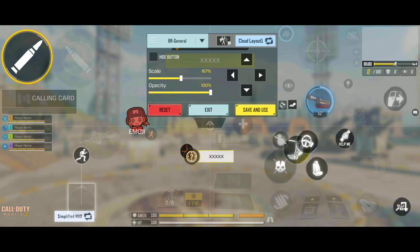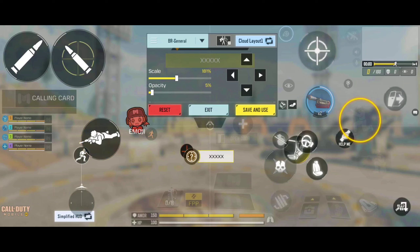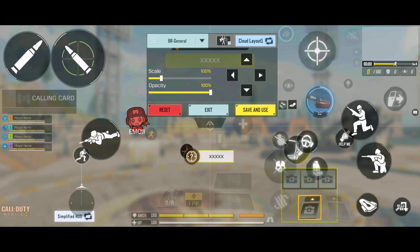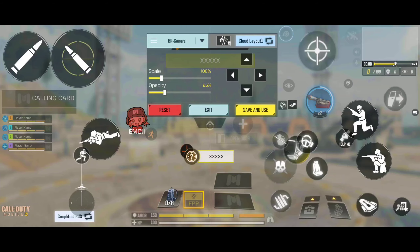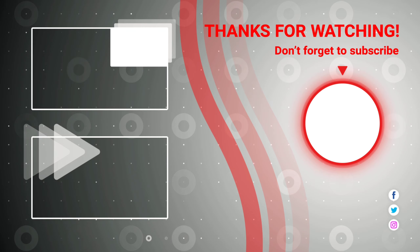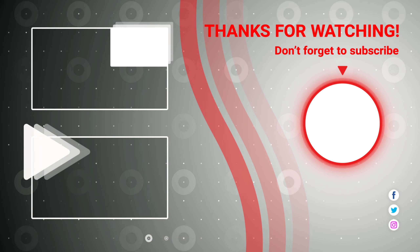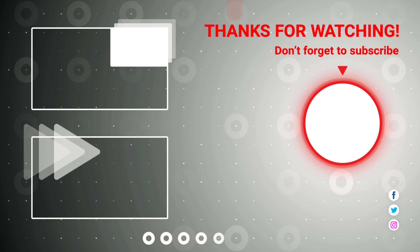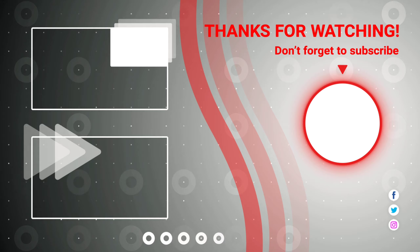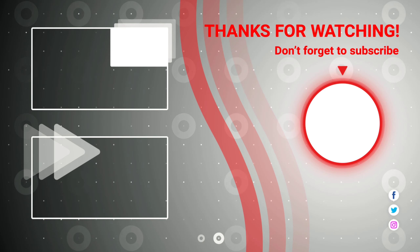Here is my three/four-fingers HUD layout for the Battle Royale. It's a pretty basic four-finger setup, which is extremely easy to adapt. I normally play with three fingers in general. However, being a tap and hold to aim down sight user, I just use the scope button with my right index finger — and that's the only thing I do with my fourth finger. So yeah, thank you very much for watching.